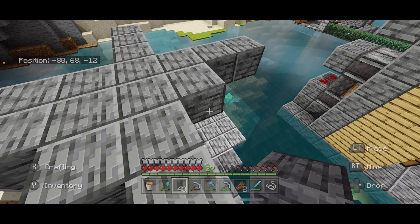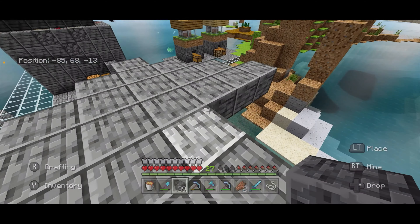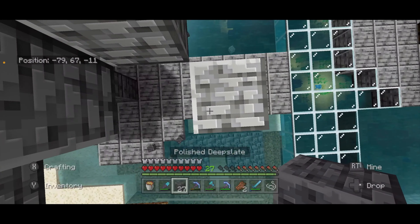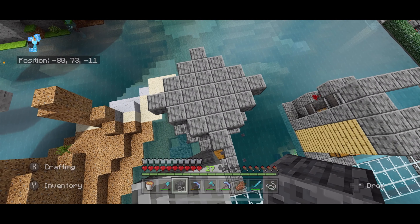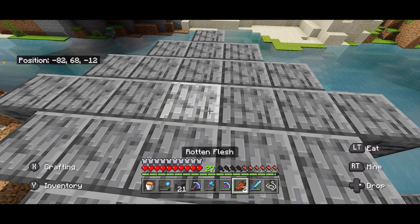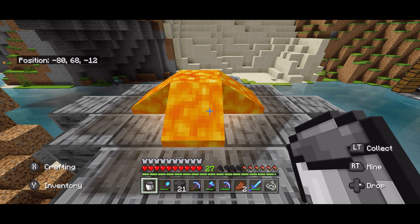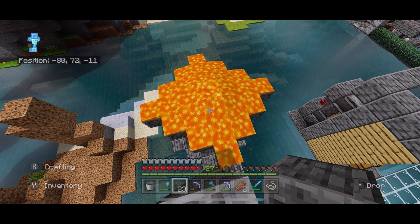So again on each corner, fill in one, two, one on each side. Let me build up so that you get a look at that shape. There you go — it looks just like that. Then what we're going to do is take a lava bucket, place it in the middle, and that lava should spread all over that platform. Now your farm will look something like this.